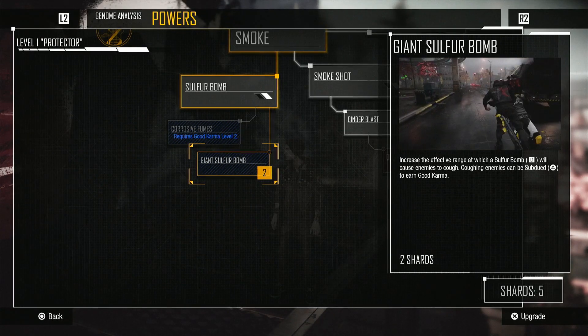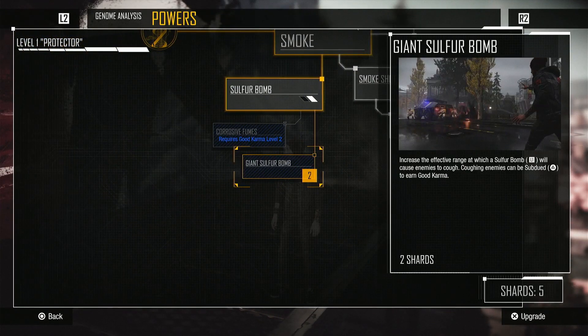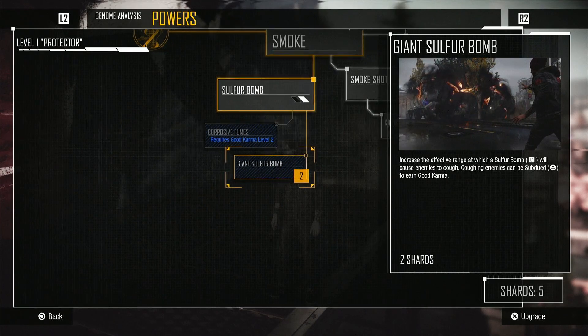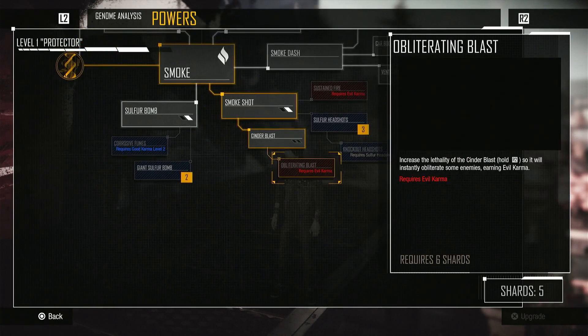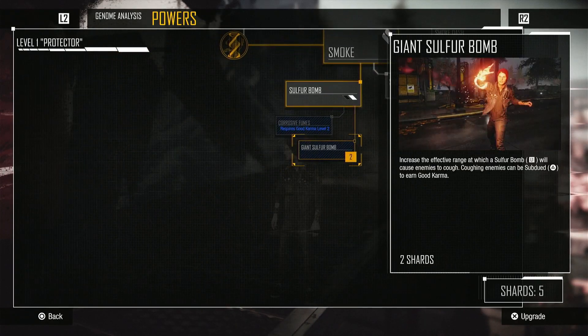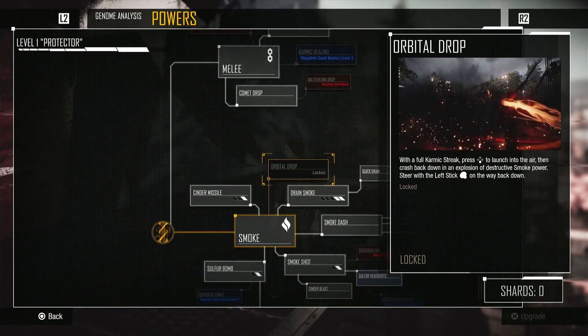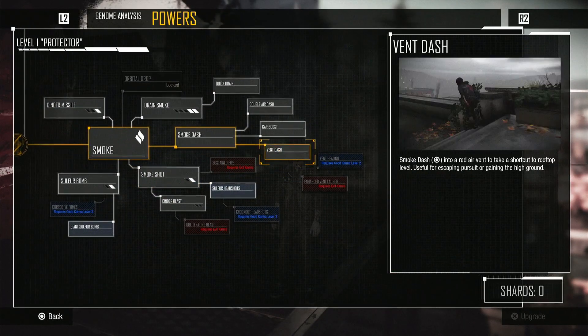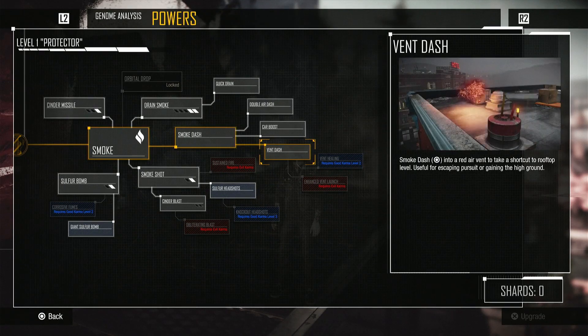One requires headshots with just a shot, and the other one I just gotta throw the bomb and it will grab a bunch of people. This one sounds like it's the better option, and I can actually get both of them, so I'm going to do that. I've practically just unlocked everything I can with all the shards collected so far.